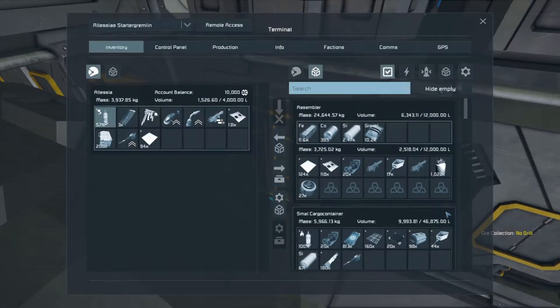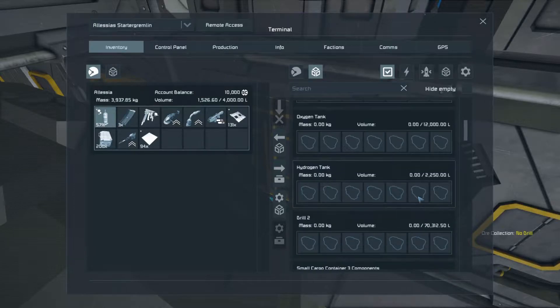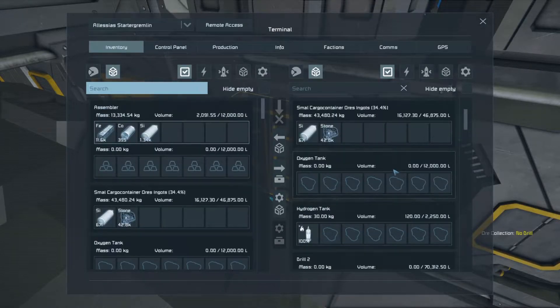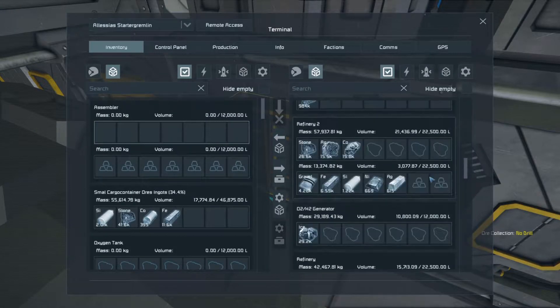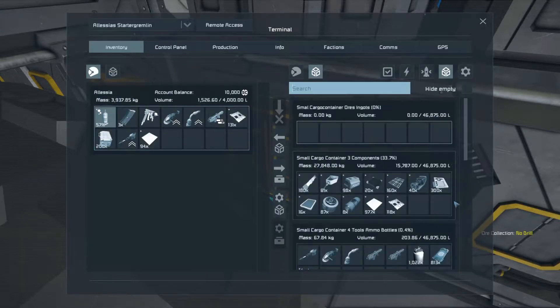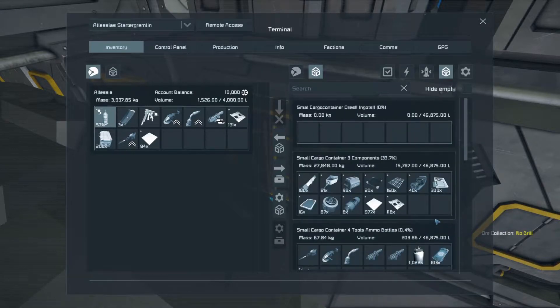Now we have everything sorted, and it should also empty the assembler and stuff as well. Now we see it — it's empty in everything. Now we need to make sure: small cargo container for components, the large cargo containers for ingots. Yes, that's what I wanted.